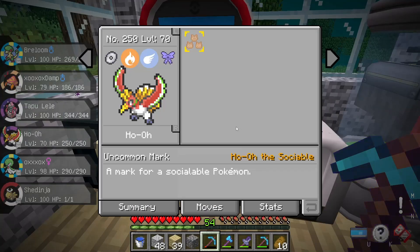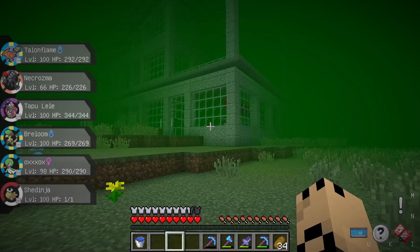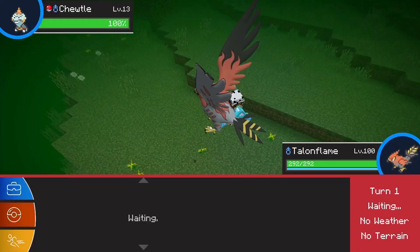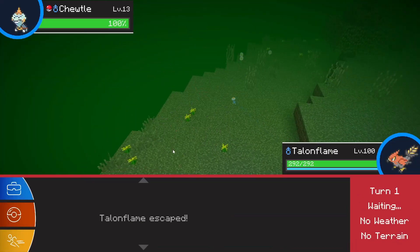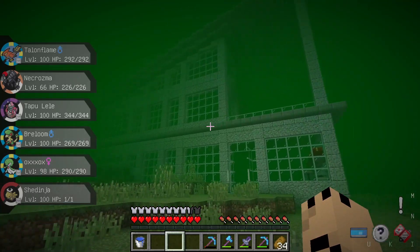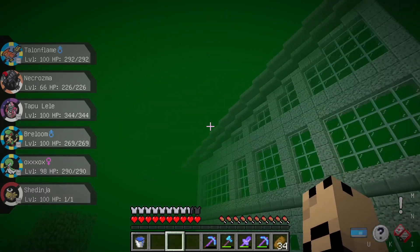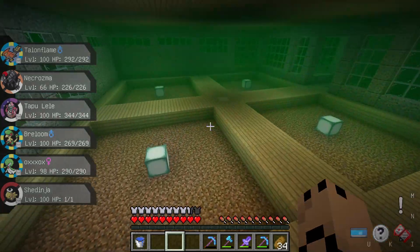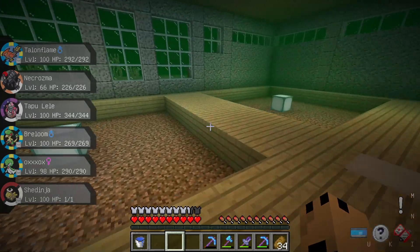But at least we've got our Ho-Oh. And another cool thing — our Ho-Oh also has the Sociable Mark. I've pretty much finished the exterior of the base here. It's kind of hard to see through the fog at the moment. But we went for a kind of modern-ish look — I was just kind of placing stuff around.